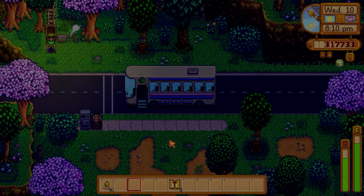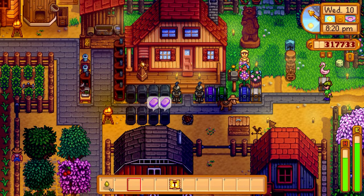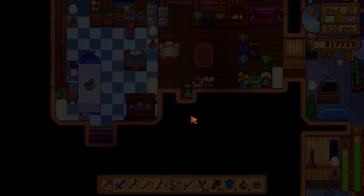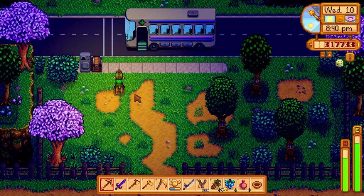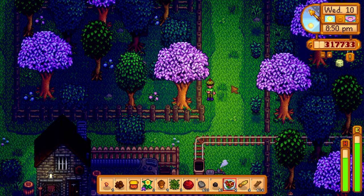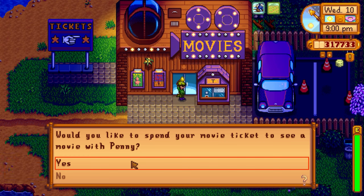I need to go find Penny fast - it's 8:20. Let me head over there as fast as possible. There she is! I give her another ticket. 'A movie ticket? Yes, I'd love to go with you, I'll meet you at the theater!' It's 8:30 - better hurry! Oh my gosh, 8:40. I have a pepper popper in my inventory but I don't want to waste it. 8:50 - I might have to use it. Eat the pepper popper, charge towards the movie theater!